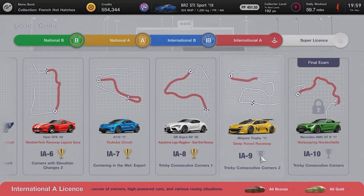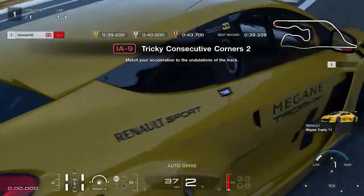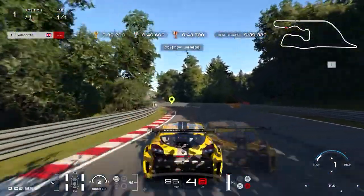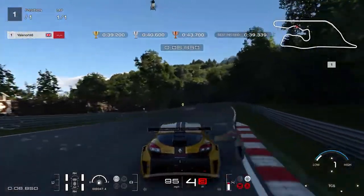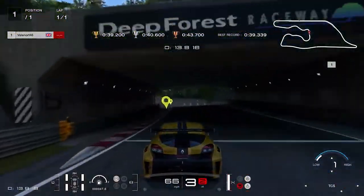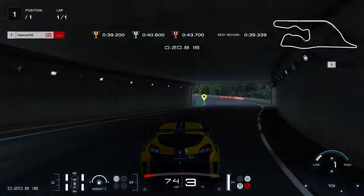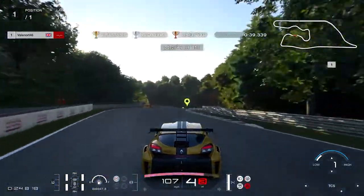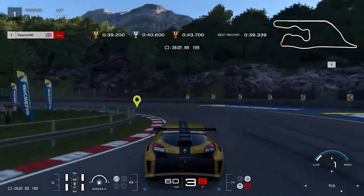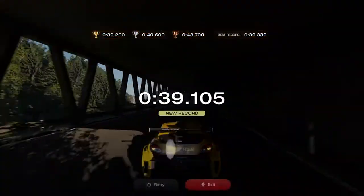License IA9, Tricky Consecutive Corners 2: steer left and cut the corner as much as you dare, lift slightly off the throttle and turn the car towards the right corner cutting that as much as you can. Apply full throttle briefly before braking about 30 meters before the next corner, hug the inside line, then apply full throttle only once around the corner heading into the tunnel. Keep left and brake heavily upon exiting the tunnel, keep to the inside line, straight line the chicane with moderate braking at the corner marker for the left corner. Reapply throttle, steer right, apply moderate to heavy braking on the light grey tarmac, steer the final corner and apply full throttle. Gold requires less than 39.2 seconds.